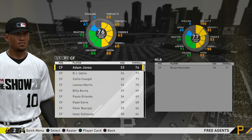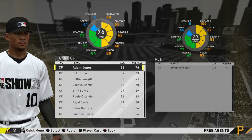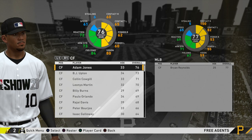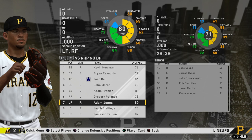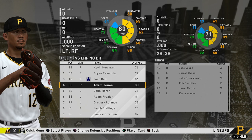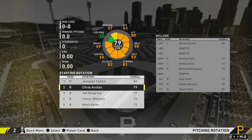I wanted to sign a free agent — I freed up one roster spot and we're signing Adam Jones. I considered Yasiel Puig but went with Jones instead. He's 76 overall, up there in age but still a decent defender and good hitter, so he should be a solid starting left fielder since we have absolutely nobody out there. With Adam Jones inserted, he'll bat seventh in the righties lineup and move up to fourth in the lefty lineup.